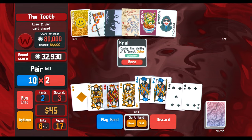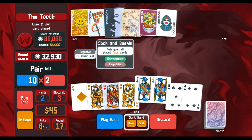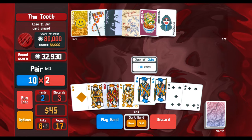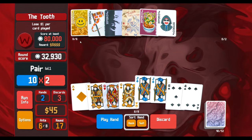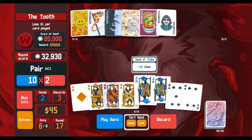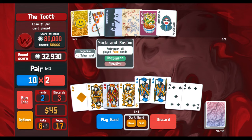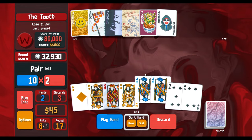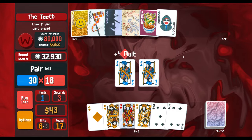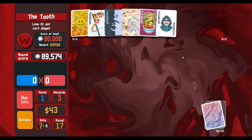Okay so basically — Brainstorm copies the ability. So if Brainstorm copied Sock and Buskin, that would mean it re-triggers all played face cards. Again. So basically: one-two-three and then one-two-three. But if we do it this way, it triggers once when played — so that's one, two — that's four, eight again. 12, 16. Yeah, no, this is the better play. There we go — yeah, I'm not crazy.